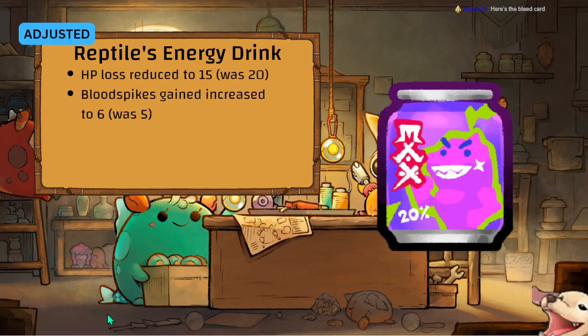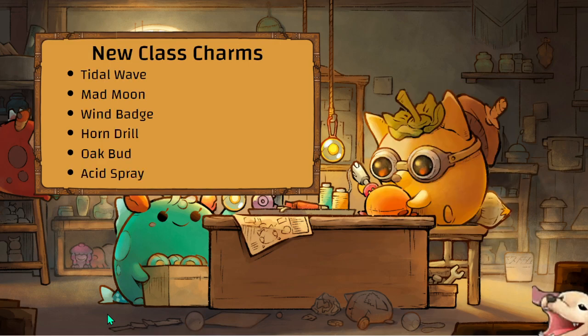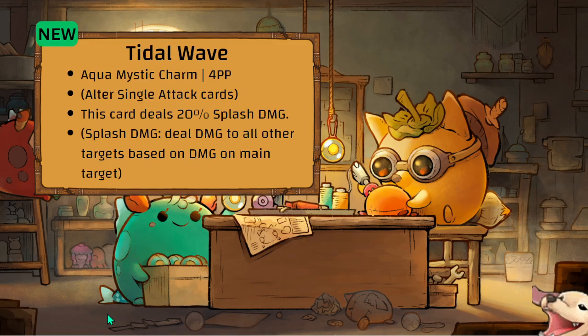Reptile Energy Drink reduced to 15, Blood Spike increased to 6 overall — probably still not a compelling enough reason to use it, but at least it's there.